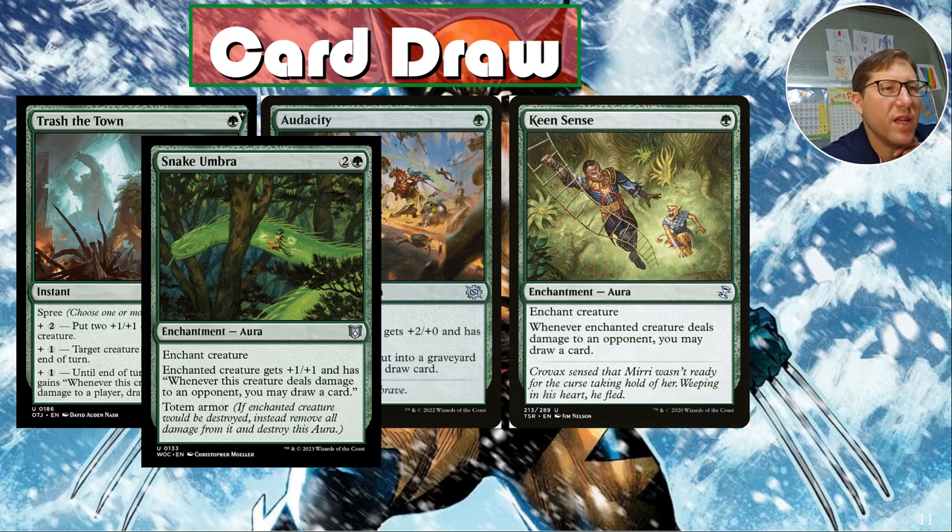Snake Umbra is cheaper than Keen Sense and just better. For two and a green, enchanted creature gets plus-one/plus-one, and whenever this creature deals damage to an opponent you may draw a card. It also has totem armor — if something would kill the creature, you just lose the totem armor instead. A backup to Wolverine's regenerate is not a bad idea, especially against spells that prevent regeneration.